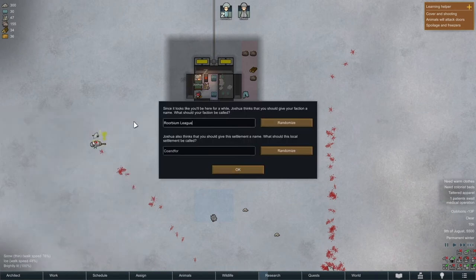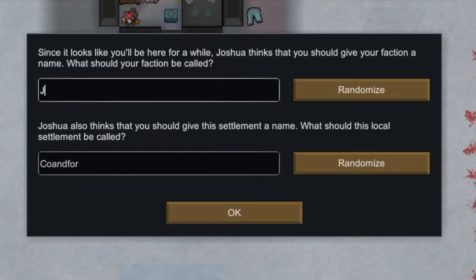Now that we have two colonists, Joshua thinks we should name our faction. I can only think of one name so we'll just go with something basic — Joshua's Beginning. Then we'll go with Icy Hellscape for the settlement name, because it's the only thing I can really think of.